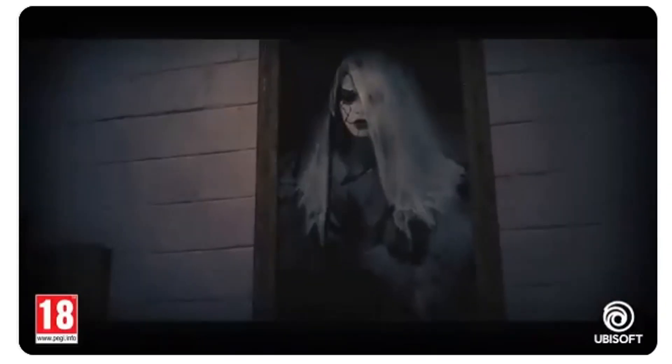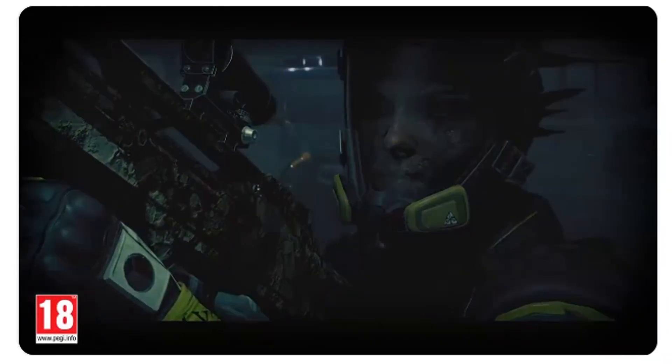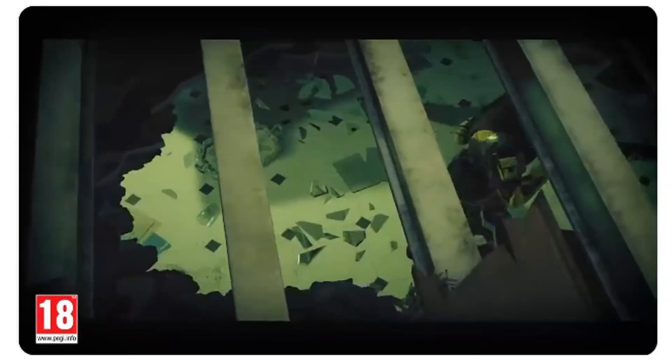First of all, the map House has had its Halloween makeover and is now called the Madhouse. I think it actually looks really good. There's an eerie kind of darkness in the air with a bit of mist and fog, there's plenty of pumpkins dotted around, some creepy goblin statues, and some really weird creepy noises going on in the kids bedroom.